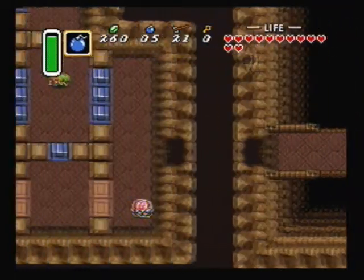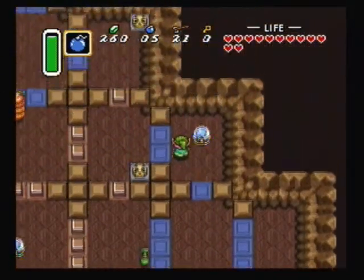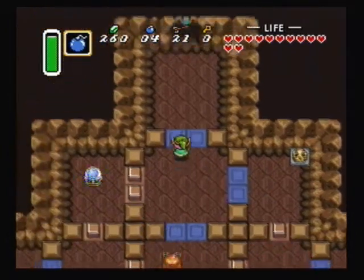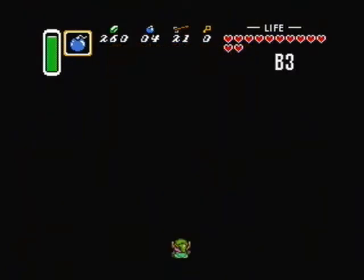Whenever you enter here, shoot down immediately to hit the switch. Destroy the Helmosaur, walk up here, place a bomb on that, walk over here, hit the switch with the projectile. The bomb will blow up and open up the path for you — makes that area quick and easy.